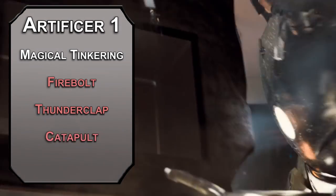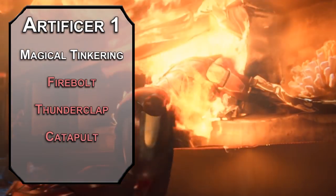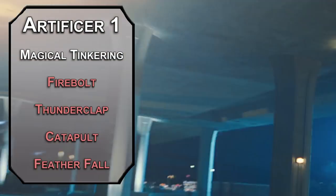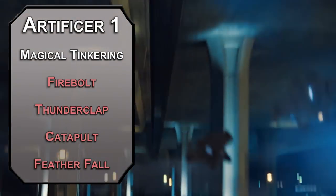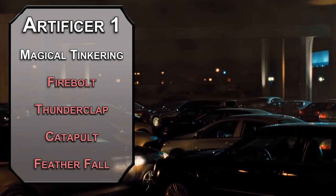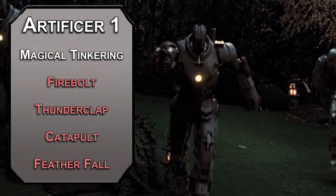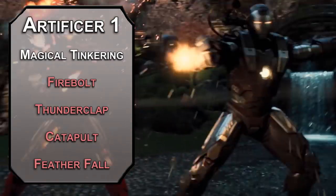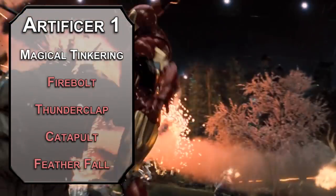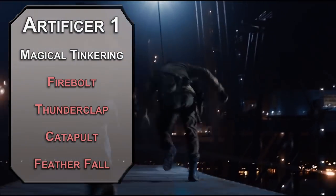For first level spells: Catapult launches an object weighing five pounds or less at a creature — failing a dex save, they take 3d8 bludgeoning damage. Featherfall reduces the falling damage for up to five falling creatures as a reaction — that's not an Iron Man 2 reference, you just need a parachute. Also, y'all are sleeping on Iron Man 2. It's got the War Machine vs Iron Man Rock'em Sock'em robot fight, it's got Sam Rockwell, it's got the Terrarium fight. The dialogue is crisp and delivered by a stellar cast.